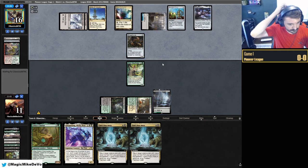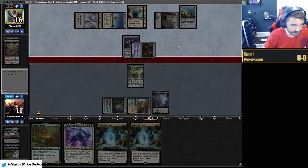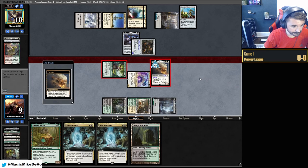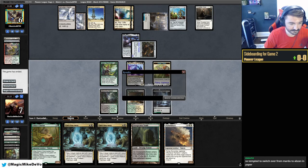We'll trade on turn five — we haven't drawn a land yet. There's a land! Now we get to go off next turn hopefully. Equip, swing for two unblockable. If they don't draw anything next turn they lose. There's another land — swing for all. They have one turn. We could play this tapped but it won't get past next turn anyway. Portable hole — nice. We made so many mistakes but we got there in the end.